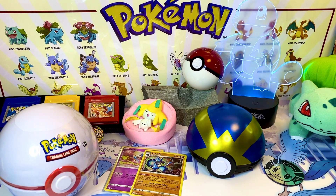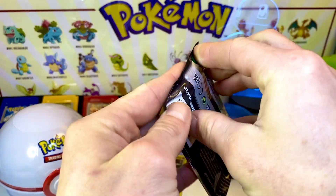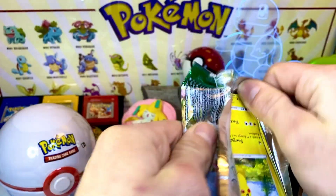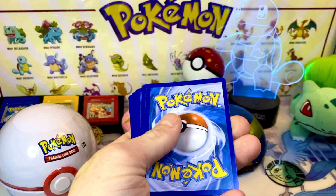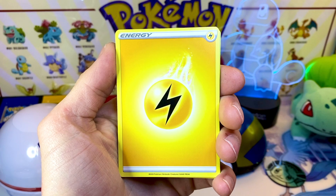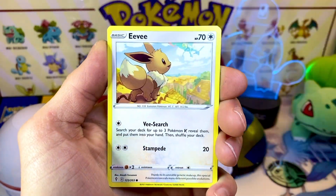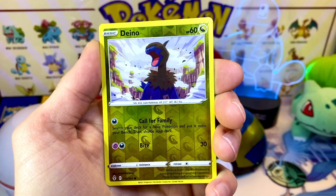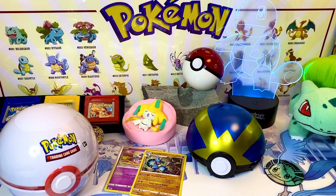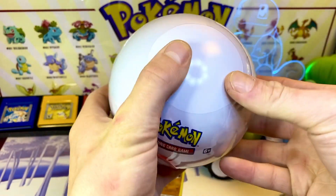One more pack - our Evolving Skies with the Rayquaza artwork, which looks so cool. Such a sweet Pokémon - that was a cool legendary in Sapphire, Ruby, and Emerald. I have two Emerald games and a Sapphire still kicking around. Let me know in the comments if you know when those games came out. We got nothing for the holo or the rare on that pack. So that's what we got for the Quick Ball: a Lucario holo and a Deoxys holo.